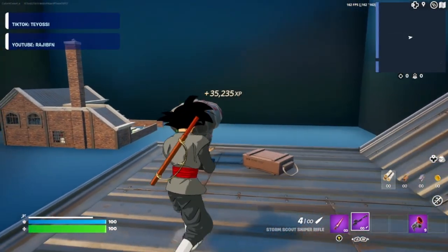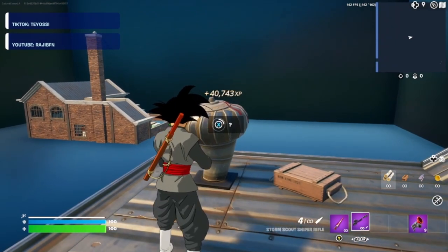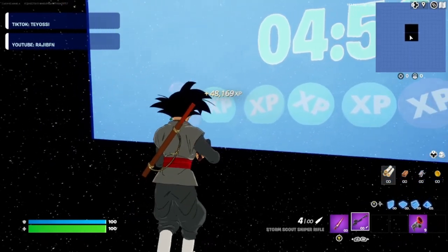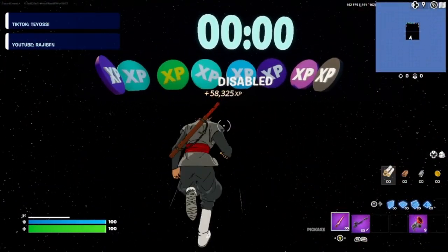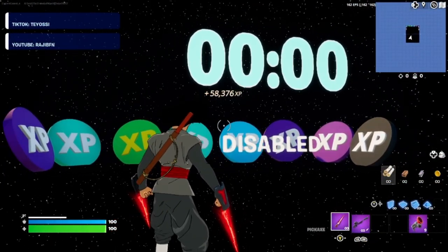You're going to want to jump up on top of the building and go to this little grate thing, hit the button, and it'll take you to more AFK XP. Wait another five minutes.